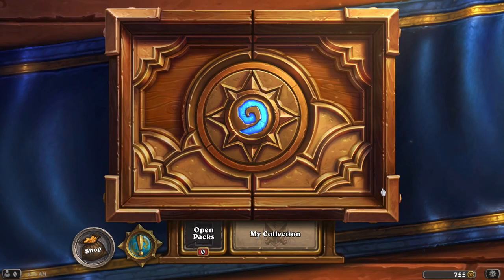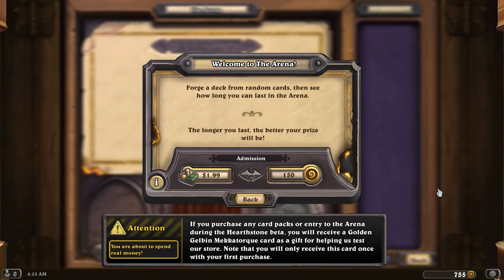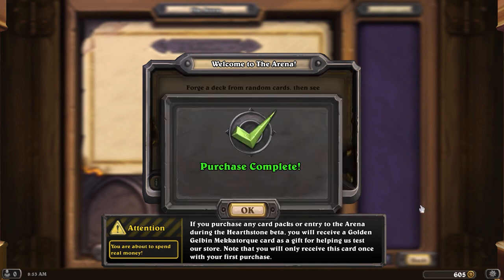Let's play a little bit of Hearthstone. I've got 755 gold. I'll jump into an arena run, start up a whole new draft, see what I get. Purchase complete.